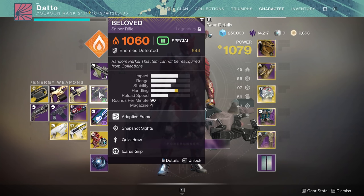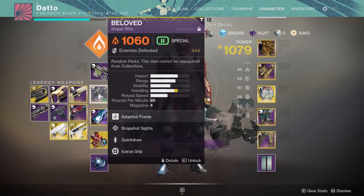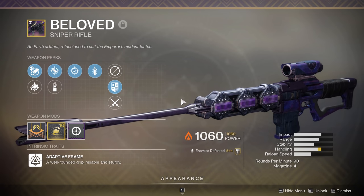Bungie chose to roll 150s into 140s as opposed to the other way around for crucible balance purposes, as making everything into 150 RPMs could have potentially led to yet more hand cannon dominated crucible metas. Snipers are next. Bungie wants them to be powerful without being so easy to use that they dominate. Therefore, they adjusted how aim assist is affected by sniper rifle zoom level. Lower zoom scopes have less aim assist now, higher zoom scopes have more. Scopes with around 50 zoom are unchanged.